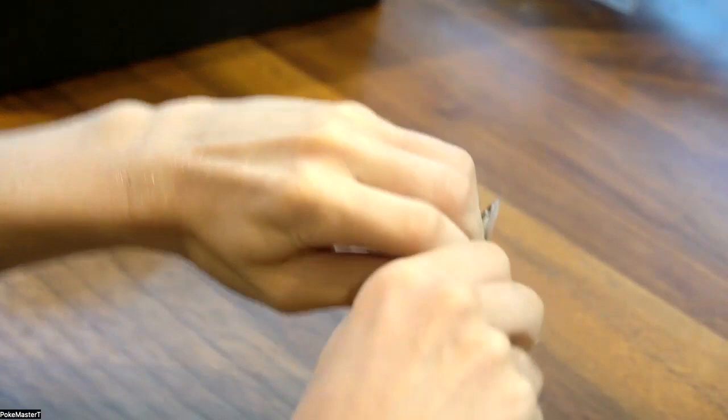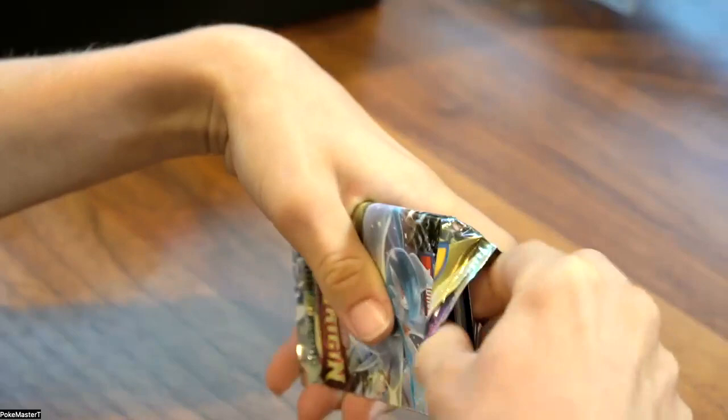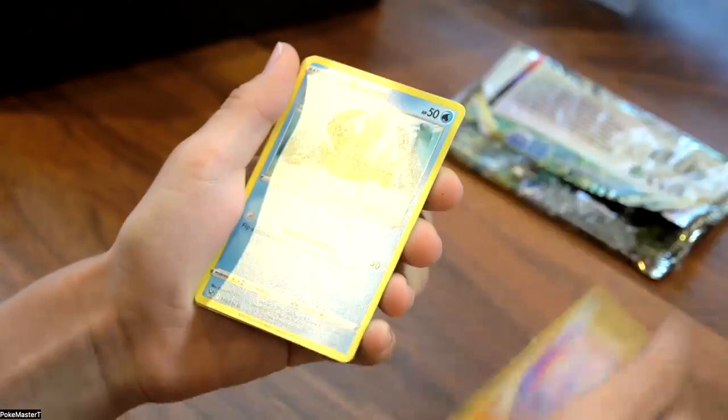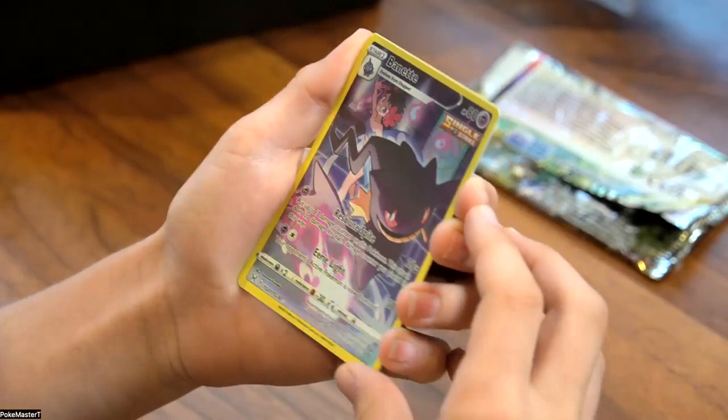This is actually my first ever Lost Origin pack. Here we go. Ooh, it's a green and black code card — that's a good sign. Dark Energy. Porygon2. Silcoon. Minccino. Hisuian Basculin. Phantump. Mamoswine. Electric. Murkrow. And a Trainer Gallery — Giratina! Into a regular holo Barbaracle. We got a good hit with that Giratina.